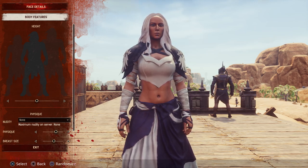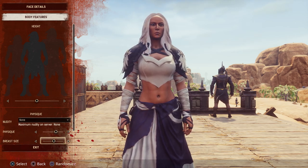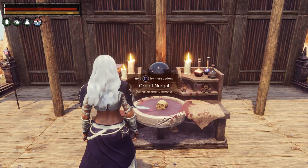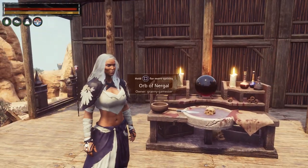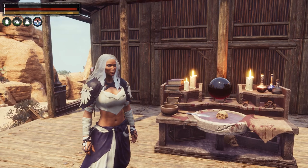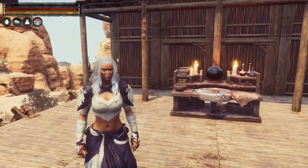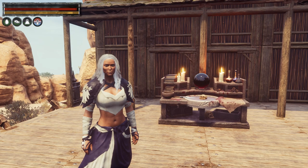Nudity depends on your server settings. Physique lets you choose to be more toned or more fleshy, and for the ladies, breast size if that matters to you. It's pretty nice. I don't know if it would be beneficial to change the sex of your character — maybe they might do something about that in 3.0, but they haven't said anything. So if you want to change up your character a little bit — hairstyle, colors, anything — that's what you need to do.